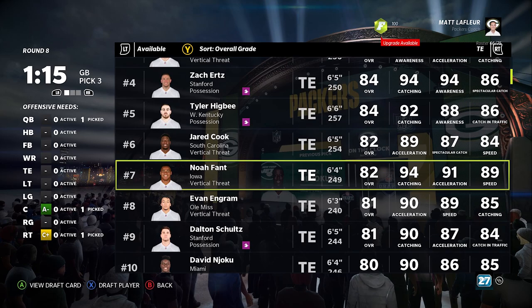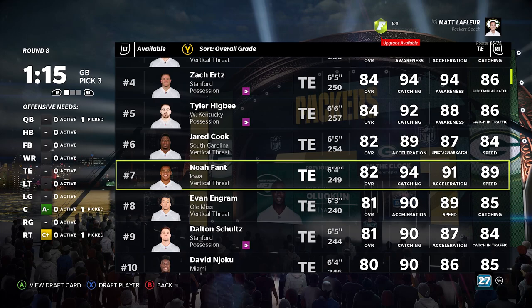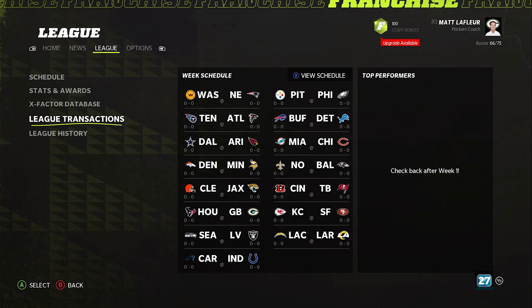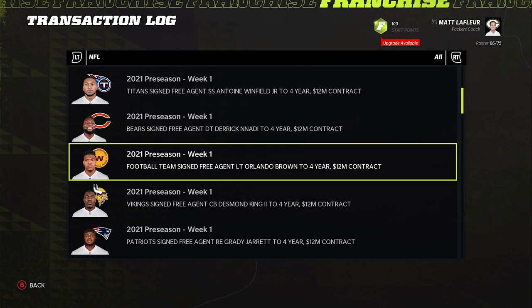Noah Fant is absolutely disgustingly OP in the game. I feel like a fast linebacker is easier to get than a fast tight end. Tight end is such a hard position to draft for. I think if you're somebody that feels Chase Claypool can be moved to tight end, do it. But if not, I would take Noah Fant. So I'm going to take Noah Fant over Isaiah Simmons, which absolutely pains me.